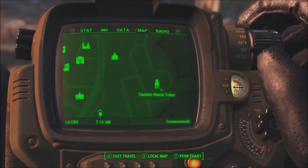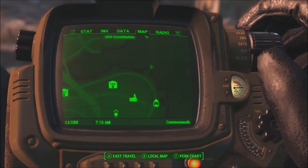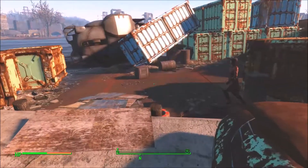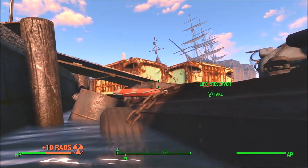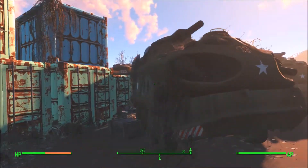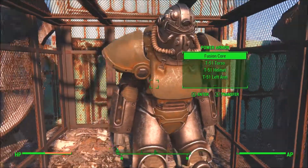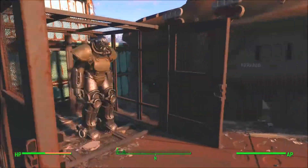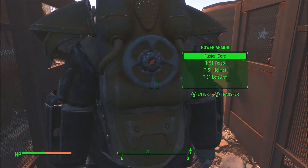There's another power armor here — a T-51. Right here I discovered it. All you got to do is hack this computer, open up these doors, and then it's simply yours for the taking.